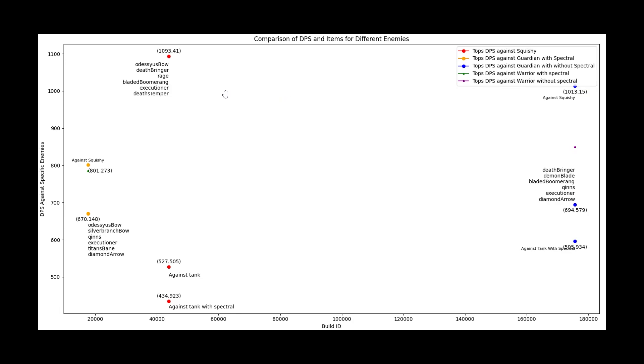Let's take a look at our second graph. In yellow, we can see the best build against an enemy that does have Spectral. This enemy has been modelled to have 3,700 health and 300 protections. The optimal build against them does 670 DPS with Odysseus' Bow, Silver Branch, Kyn's, Executioner, Titan's Bane, and Diamond Arrow.